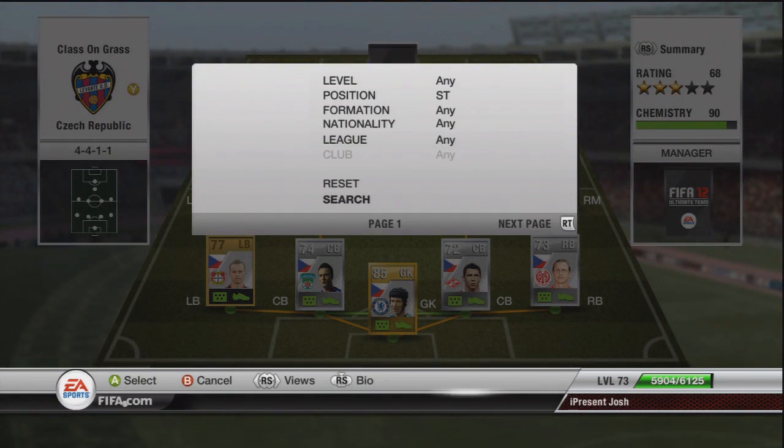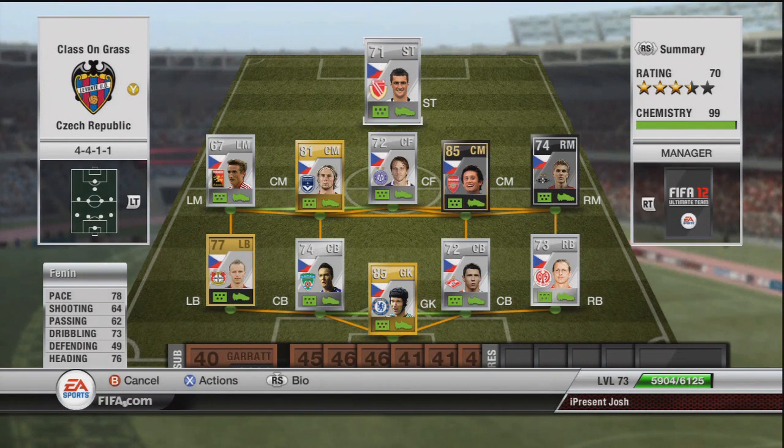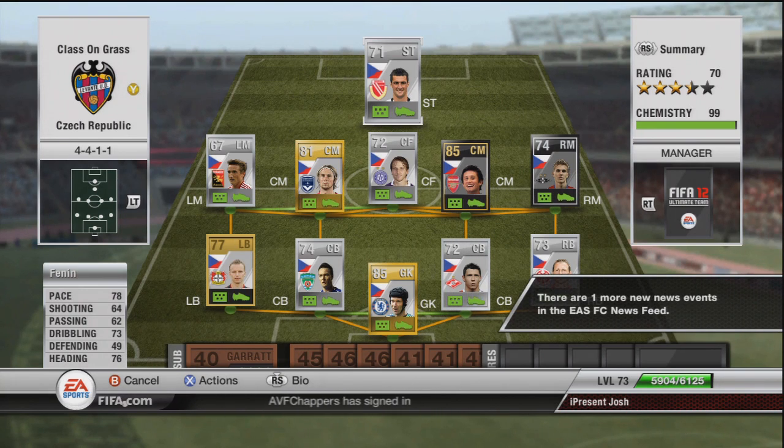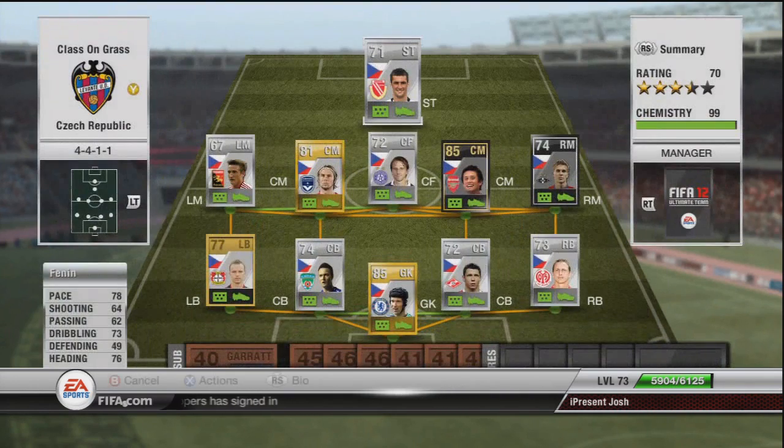Moving on to the striker who completes this team — another 5-star weak foot guy — and his name is Fennin. Very, very good player, the best player on this team by far. 5-star weak foot, 3-star skills. 78 pace, 64 shots, 62 passing, 73 dribbling and 76 heading. Amazing attacking stats, very good in the air too. 5'11", 900 coins.